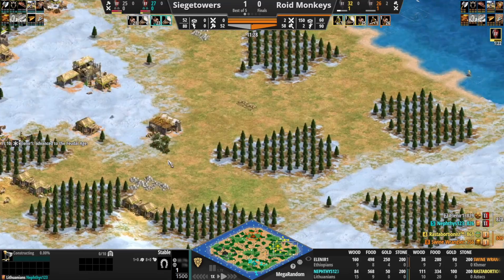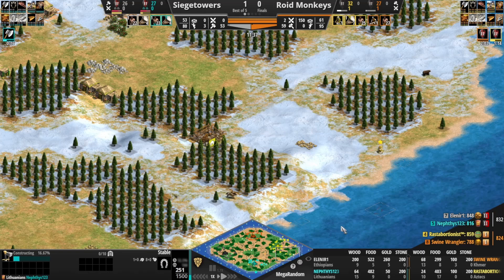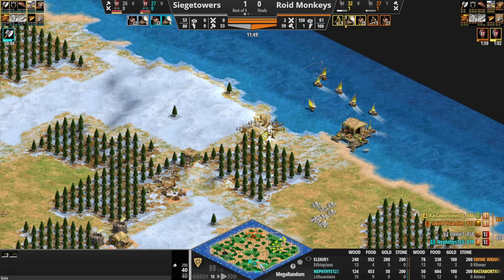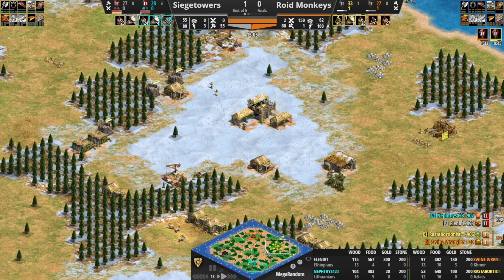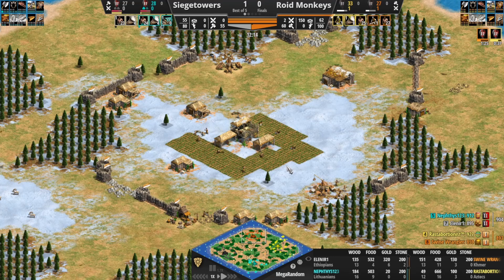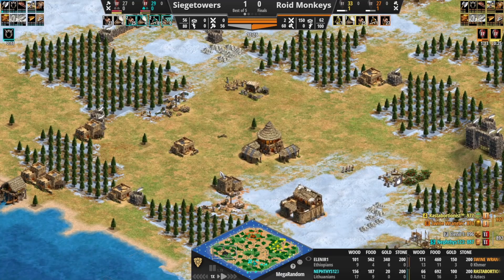There is the stable, just a little bit delayed. Our Ethiopian player just needs a little bit more food to go up. Elenir has two Feudal Age buildings — a lumber camp as well. A pretty even match so far. The fact that both Siege Tower players are on water is definitely going to be an advantage for them, but it's an advantage that becomes marginally less important as time goes on and the fishing becomes less efficient. You can see Elenir's fish are already on shore fish.